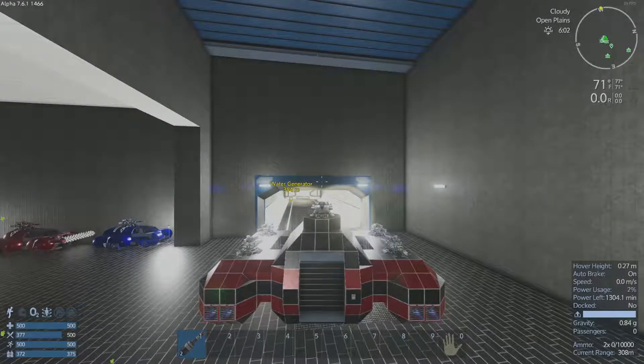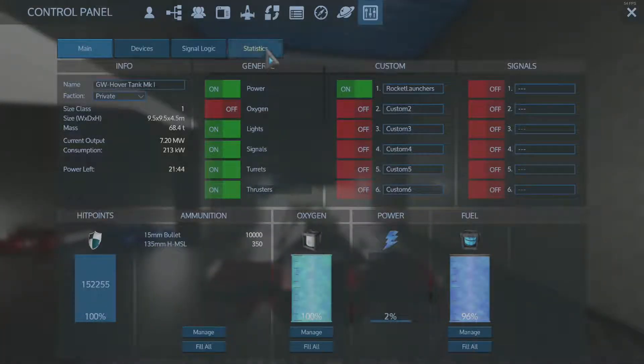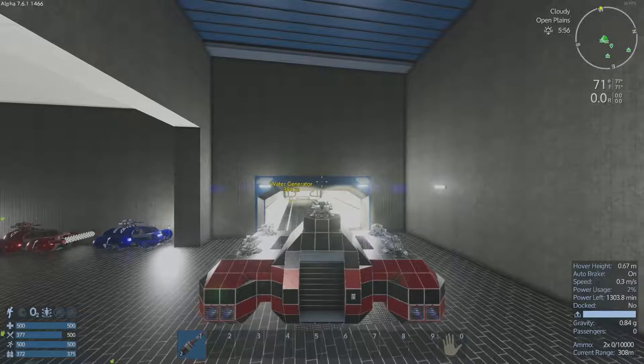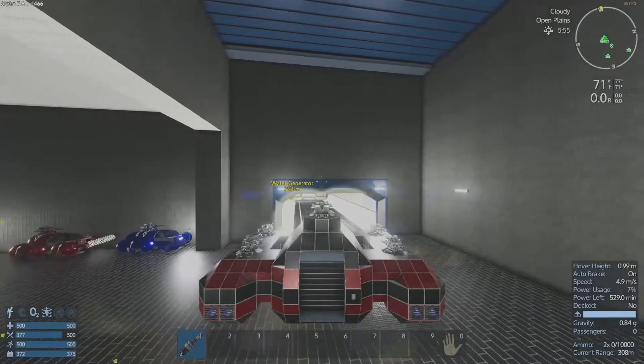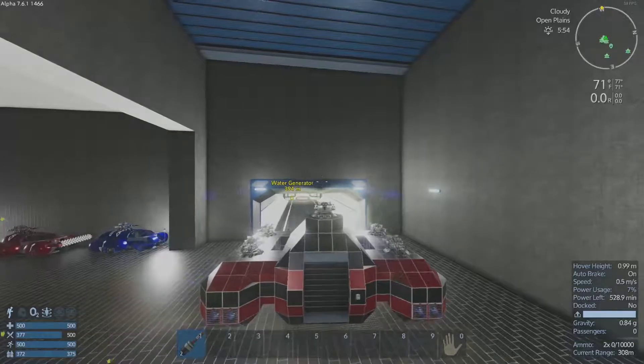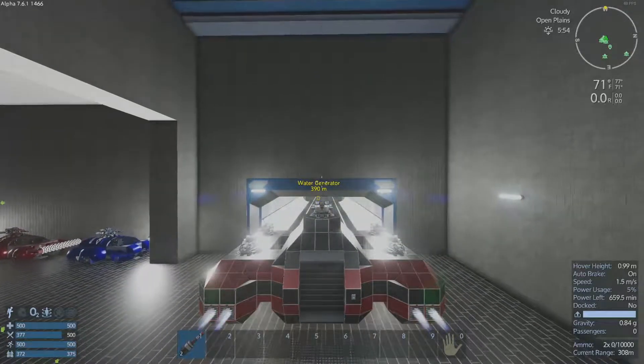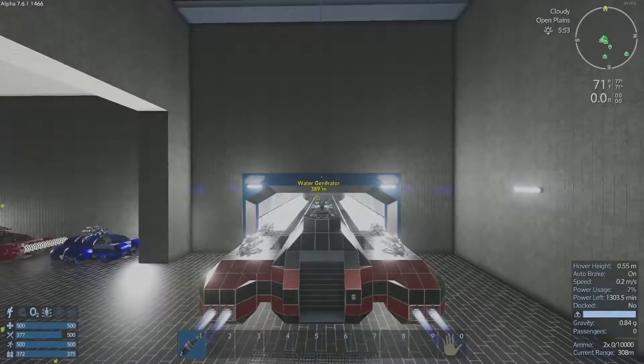So this should be the functioning hover tank. What are our stats? Five front and back, eight left and right. Here's a reasonably maneuverable vehicle. Million dollar question — did I actually make this small enough to fit out the door?